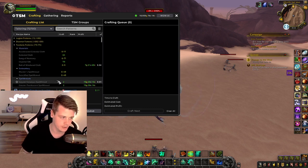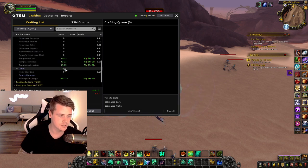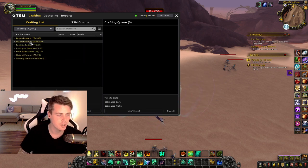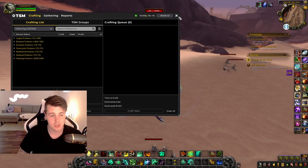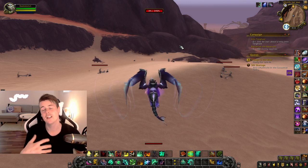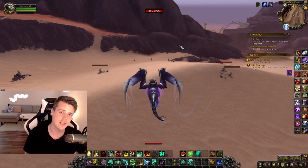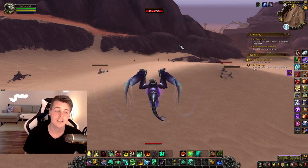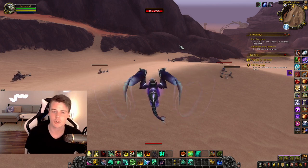Even these spell treads right here — every spell tread, just make them, put them up on the auction house, and sell them. I can promise you you're going to make a lot of gold. They usually sell way faster than transmog items alone. So it's a nice way to motivate yourself to keep going with crafted transmog — by also crafting these materials. Yes, you could say you're crafting the even better material and putting it up, essentially selling it to your competition.